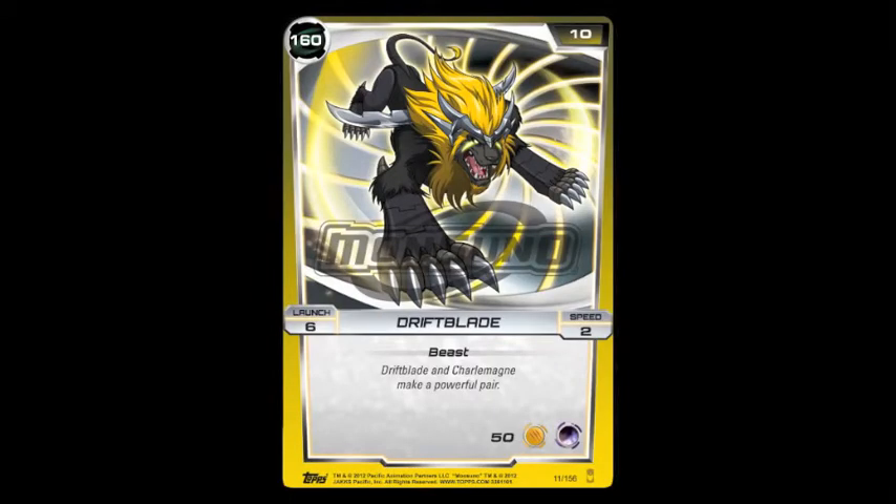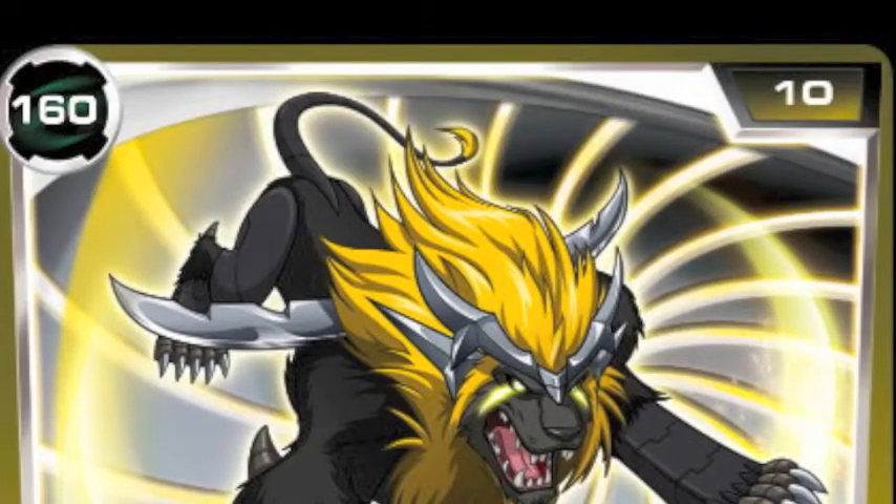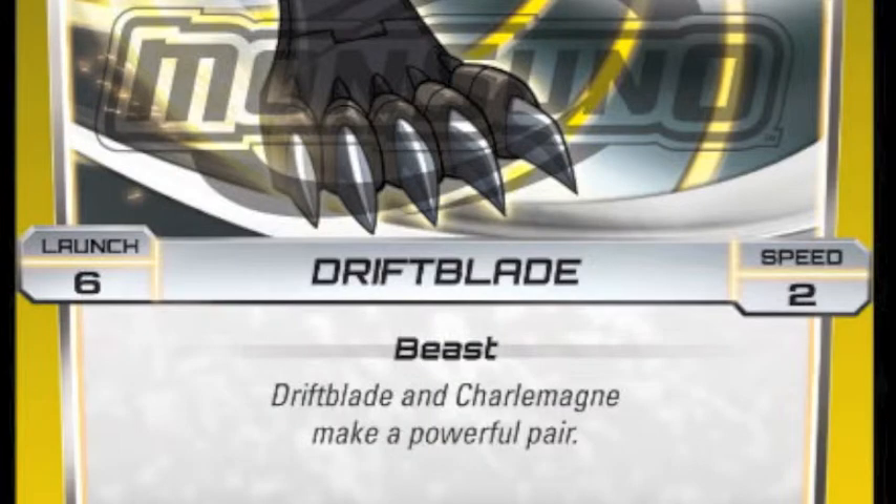Next up I'll go over the layout of Monsoonal cards. Every Monsoonal card has two numbers at the top: hit points in the upper left corner and basic strike damage in the upper right corner. Here we can see the launch cost of the card, the card name, and the card speed.